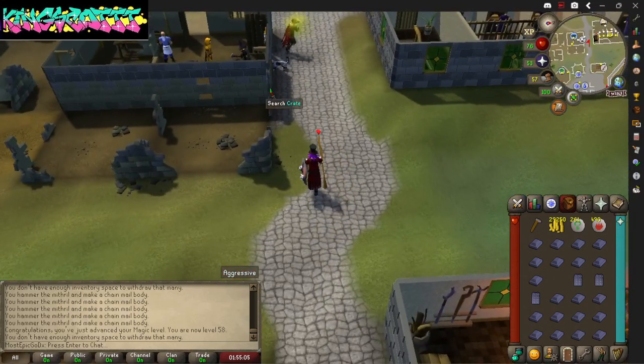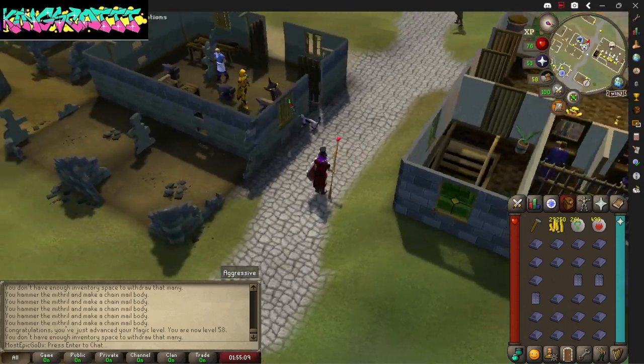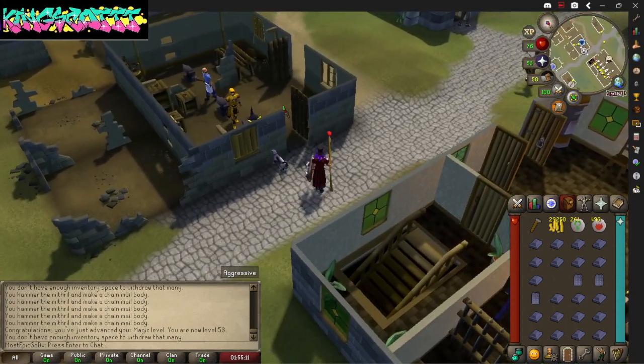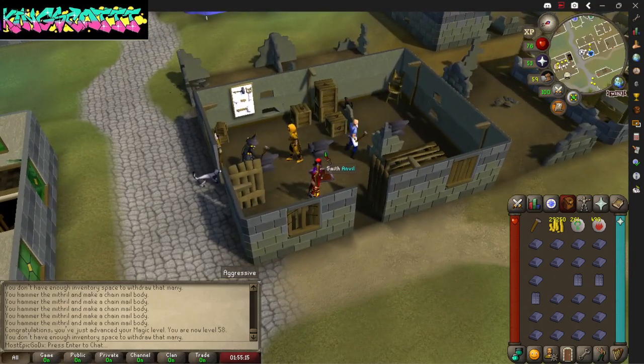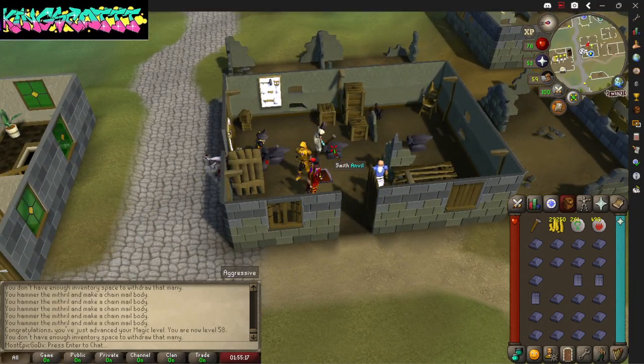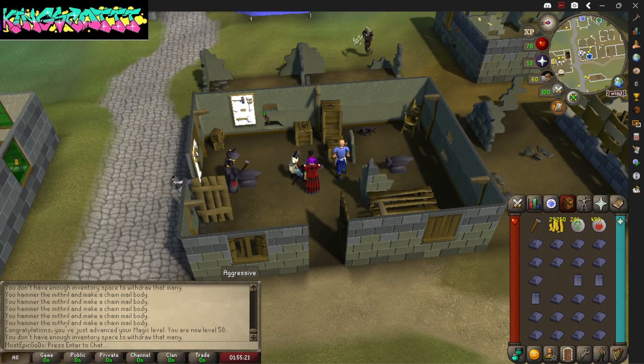As you guys can see, I'm leveling up my smithing and I'm also leveling up my magic, so I'm gonna have to be buying more nature runes pretty soon. If you're smithing, get some bars, have a good time, make some chain bodies or some plates.